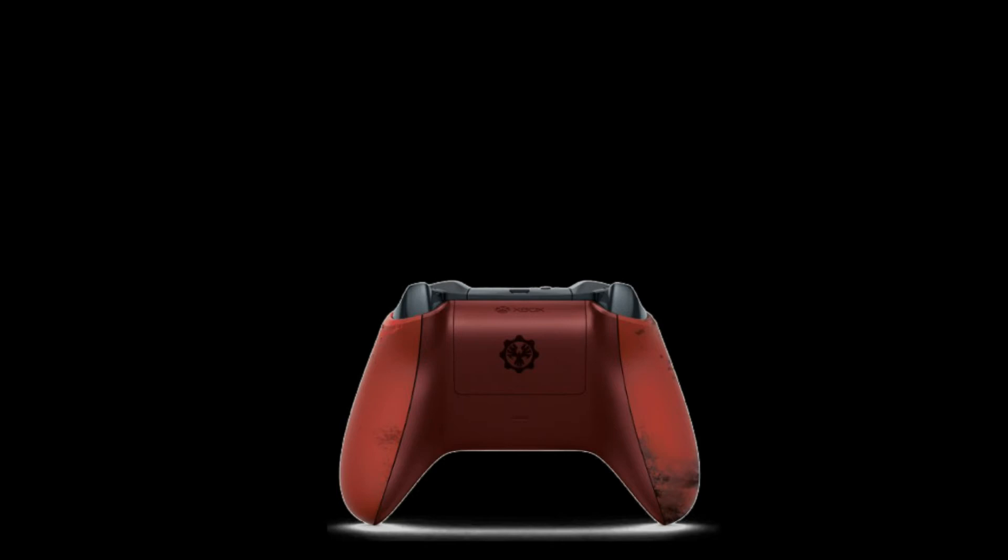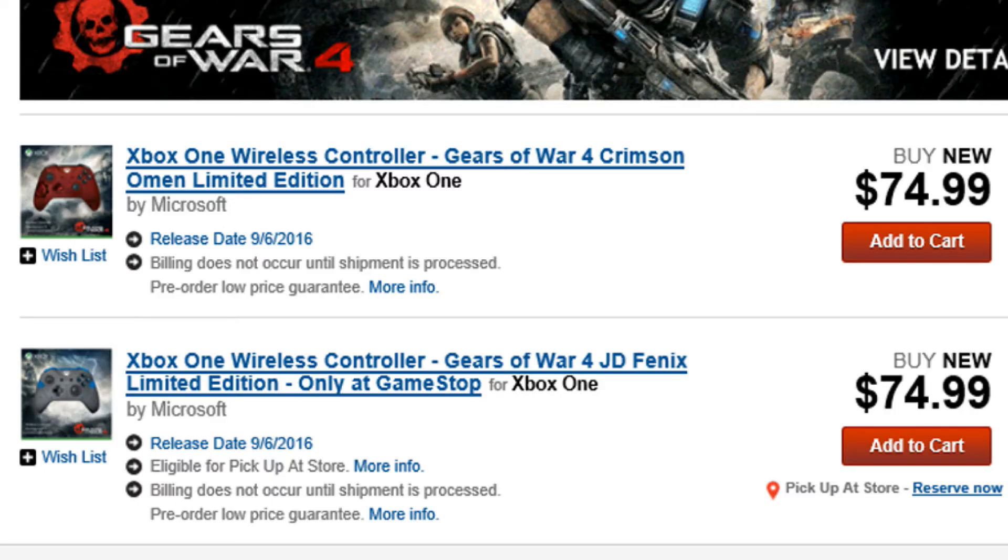You can go to GameStop and get an exclusive Gears of War 4 JD Phoenix limited edition for $74.99. If blood red omen is not your style, you can pick up the blue and gray with the crimson omen on the front and the phoenix rising omen on the back.